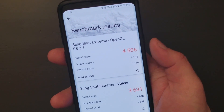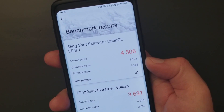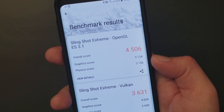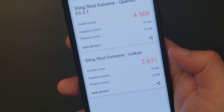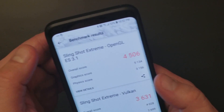Overall score: 4,506. Graphics score: 5,134. Physics score: 3,156. And the Vulkan overall score is 3,631. So that's pretty good.